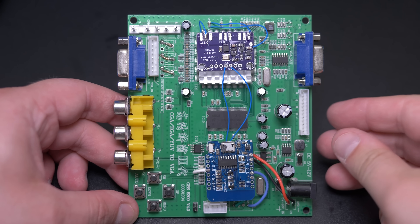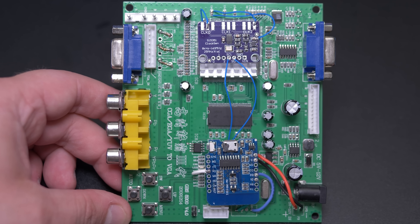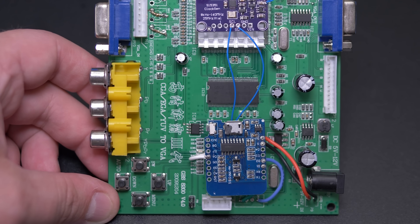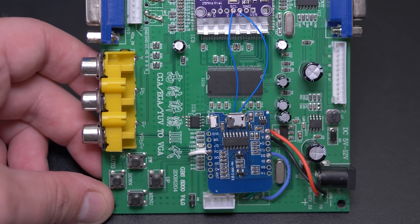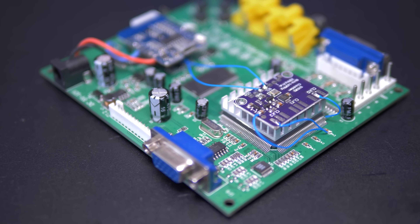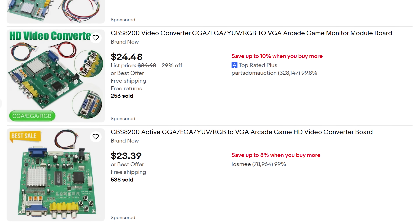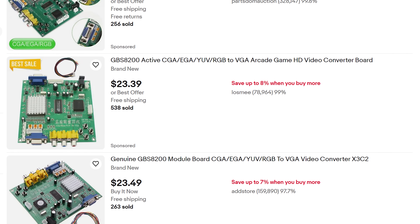I'd also like to quickly mention the GBS Control. This is a cheap do-it-yourself solution that requires soldering and software flashing, but is only about 50 bucks if you can mod it yourself. It can perform almost as well as the OSSC, but actually has one advantage: excellent handling of 480i signals. So if you're on a budget and you have a PlayStation 2, I'd seriously consider this with some good component video cables. Just make sure to do the mod on the board and not use the GBS board as-is, otherwise all of the issues I explained before will still apply.